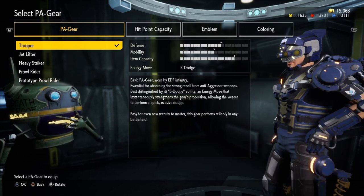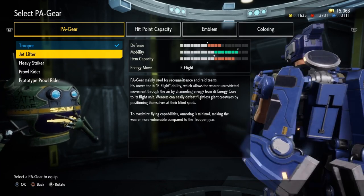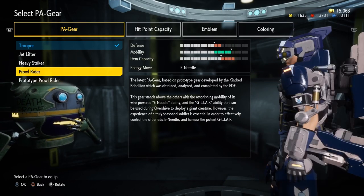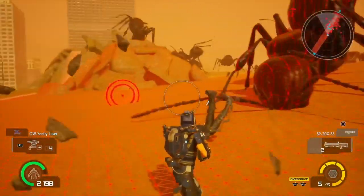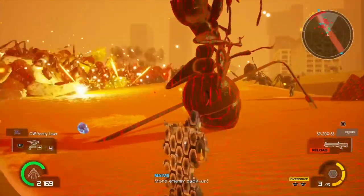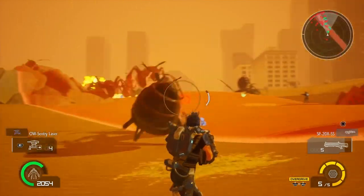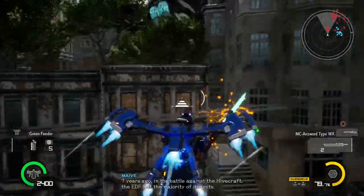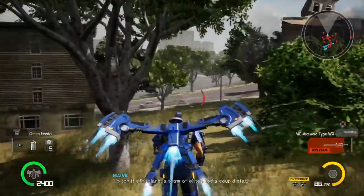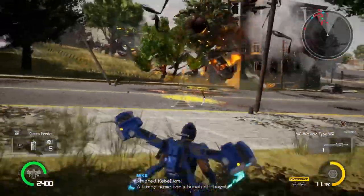Another new twist on gameplay is the way character classes are handled. No longer are you relegated to a female wingdiver and male-only ranger, fencer, and aerators of previous titles. Now, regardless of gender, you can play as any of the classes Iron Rain offers, now referred to as PA gear. Starting with trooper gear, which offers a nice range of defense and mobility but comes with the ability to carry more items into battle than any other class. It also possesses a dodge move that will allow the user to move out of the way of incoming attacks quickly. Next up is the Jet Lifter, which has the best mobility out of all classes and gives the user the ability to fly and boost dash. Just be careful, as using the flight and boost dash abilities drains the energy meter quite quickly, leaving the user completely vulnerable to attack when drained.